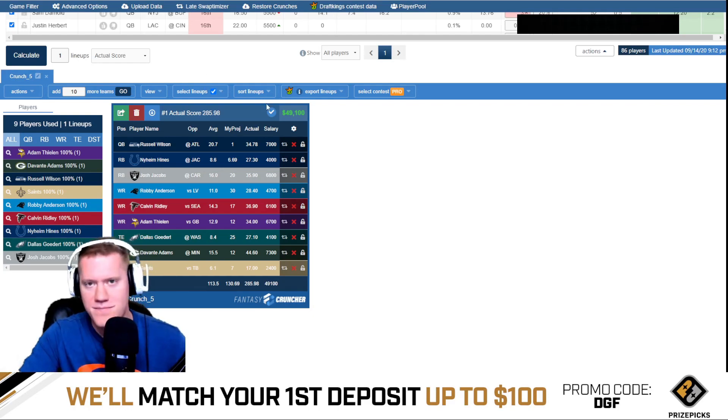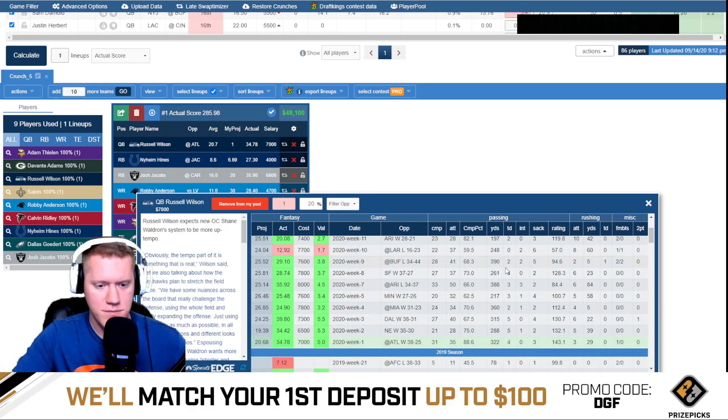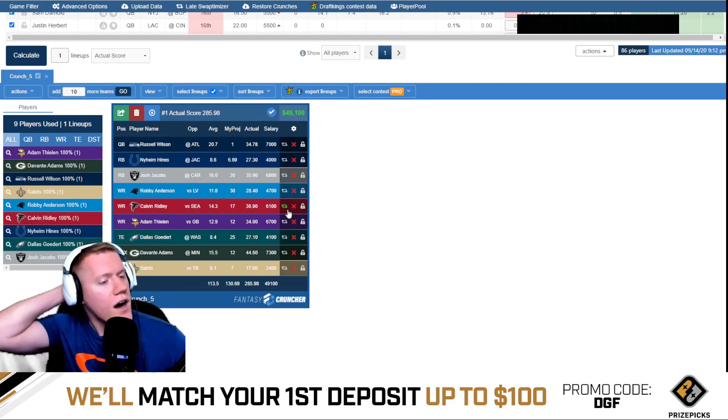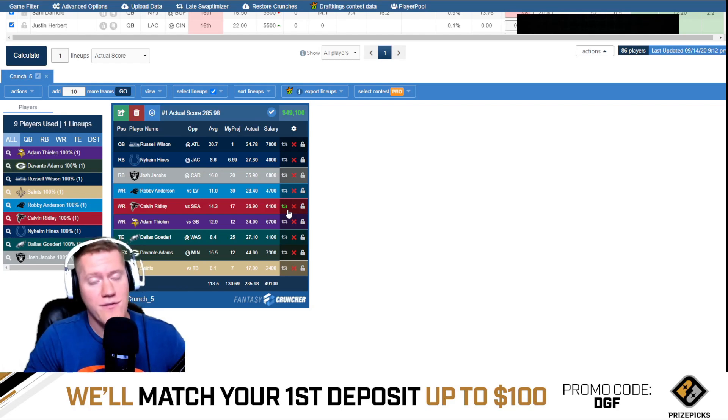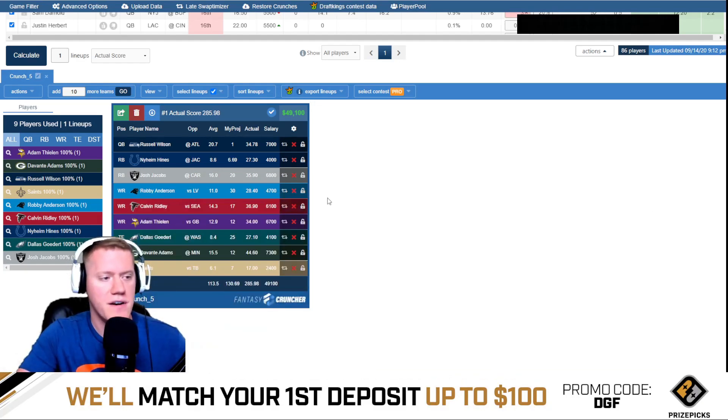Interestingly, Russell Wilson made the optimal but none of his own wide receivers did. That leads me to believe he threw the ball to five different wide receivers who all caught touchdowns, or he rushed a lot. He passed for 322 yards and four touchdowns — probably a touchdown to every single wide receiver. They would have had to beat out Robbie Anderson at 28 points, Calvin Ridley at 36, and Thielen at 34.